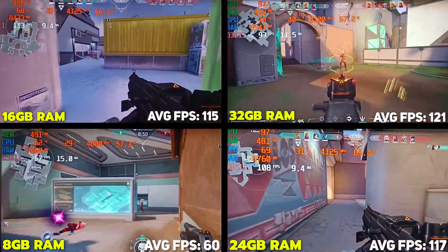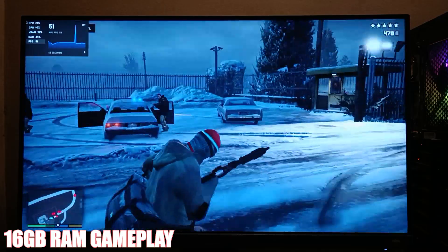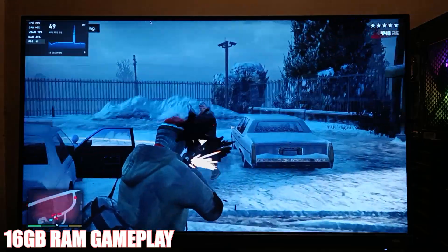The key takeaway is that upgrading from 8GB to 16GB RAM gives you a major jump in FPS. But going above 16GB shows very little difference — you get only slightly better FPS. For example, if you're getting 60 FPS at 16GB, you'll get around 65–68 FPS at 32GB.